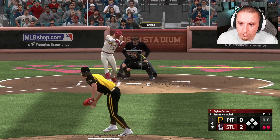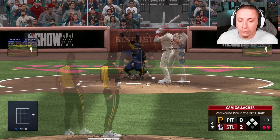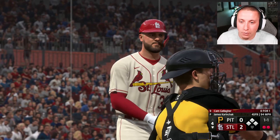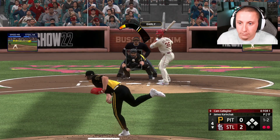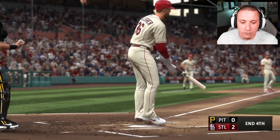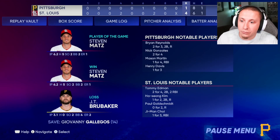We go with the two-seamer and get the strikeout. Good job by Karenchak, limiting the damage. It looks like he's just got a lot of break on his fastballs — even when we hit the target perfectly with good timing, the ball goes a couple of ball lengths from where we were throwing. We get another strikeout, limiting the damage to two runs, but we really haven't been able to get anything going on offense. We end up going down four to one.